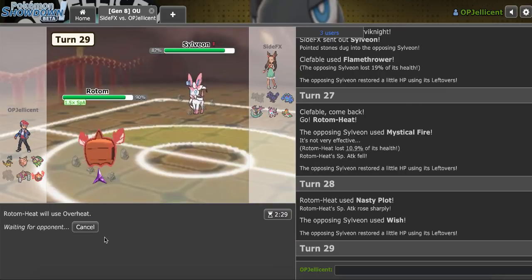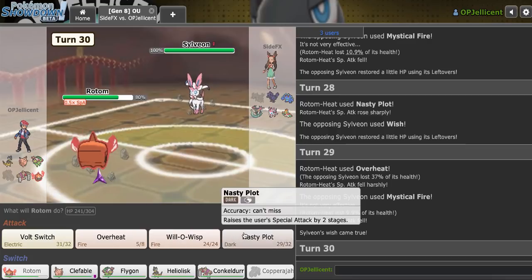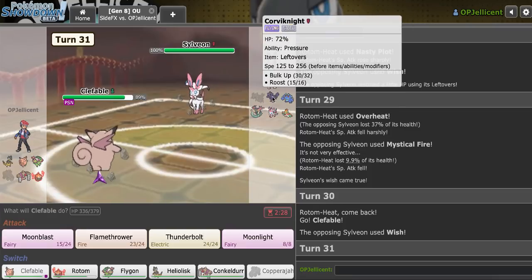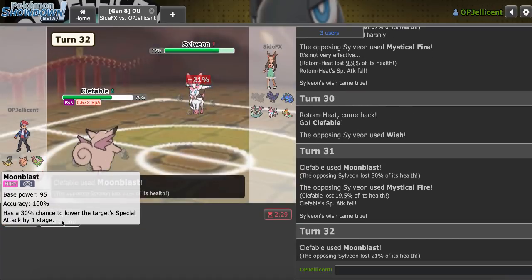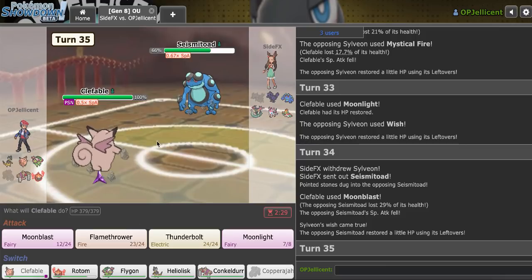Seismitoad's going to die to plus-one Overheat I want to say — let's click that. They stayed in though — that's tough. Now I'm at minus two and taking so much damage. I don't think I can afford to stay in here. I should have just continued clicking Nasty Plot. Let's go Clef and weaken it a bit more. They go for the Wish — I'll Moonblast. Let's try to get a drop on this thing, but they're getting drops on me, which is not helpful at all.